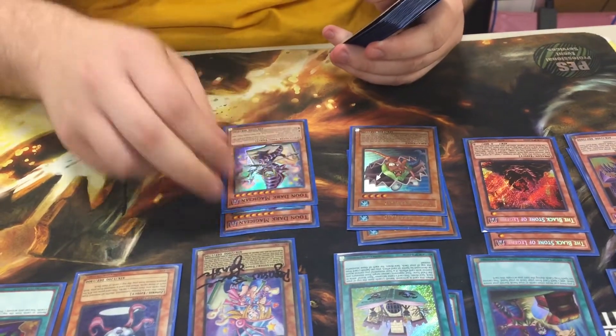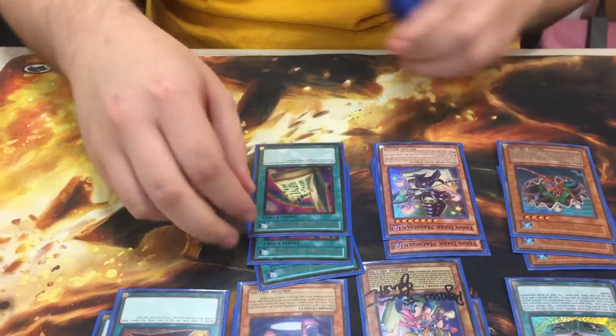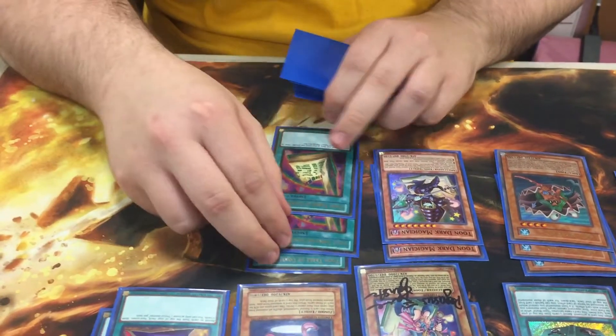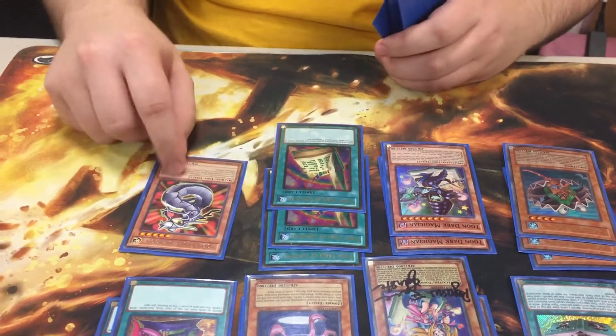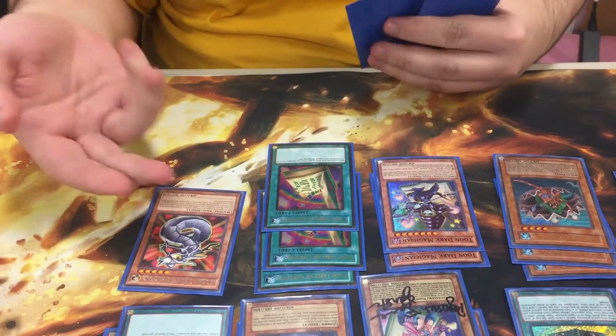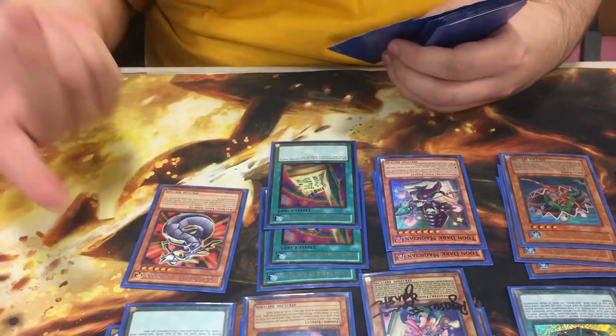You got your two Toon Dark Magicians — obviously your best search engine. Toon Table of Contents, one of the most splashable cards in the game. Fun little tech: Toon Cyber Dragon, also a very good card. Honestly, I might cut one of the Mermaids for a second copy of him. Card's just really good.